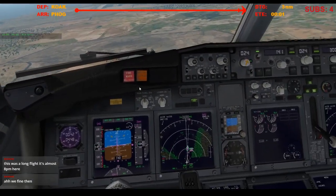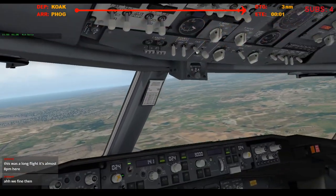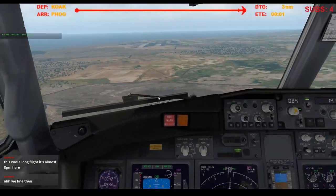Okay, speed brakes armed, auto brakes 2, flaps 30, green light gear down, 3 green. Landing lights are on, cabin notified, and we're clear to land.